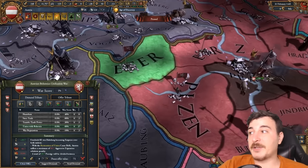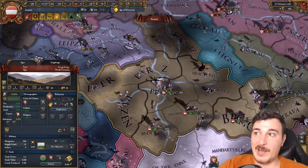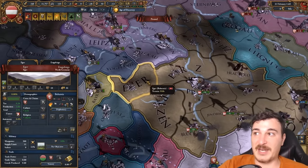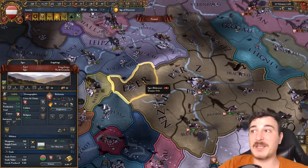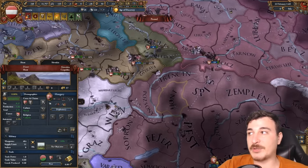Maybe I'll take Eger — you know what, I'll take Eger since Eger is a gold mine, and if I don't take it now, I would need to wait 50 years until I integrate Bohemia to actually make use of this gold mine. I'll do the same with the one in Hungary — I'll take Hont and Eger as well.